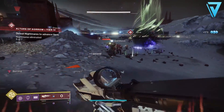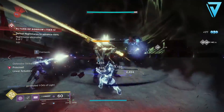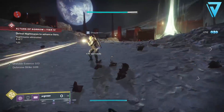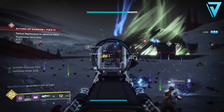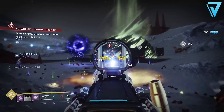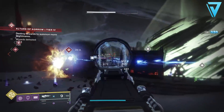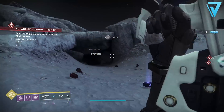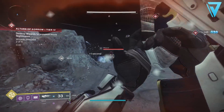In the final column, swashbuckler is there, along with zen moment for improved stability — very useful on console — but the real standout is dragonfly, where precision kills create an elemental damage explosion. Paired with demolitionist, you'll rack up kills quickly and find grenade energy returning very fast, which is extremely powerful in PvE. Out of all the pulse rifles in the video, this is the rarest — only 37% of guardians have it — so dig into those vaults to see if you held on to one from Season of Dawn.